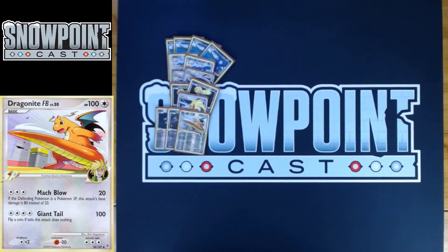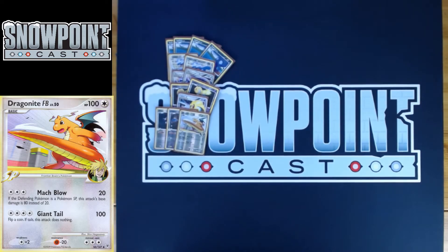You play a Dragonite FB as well. Dragonite FB's got 100 HP, 3 retreat, a resistance to fighting, and a weakness to colorless. Mock Blow for three does 20 damage, and if your opponent's active is an SP Pokemon, it does 80 instead. Really good in the SP mirror — you take out a Garchomp for a DCE and an Energy Gain with this card, so definitely a really strong card in the mirror.